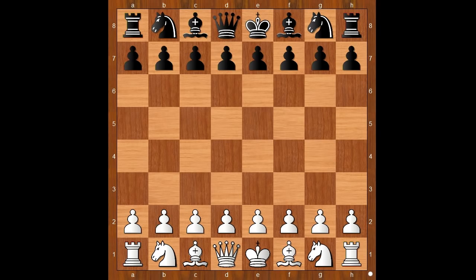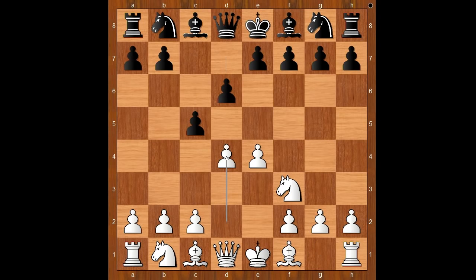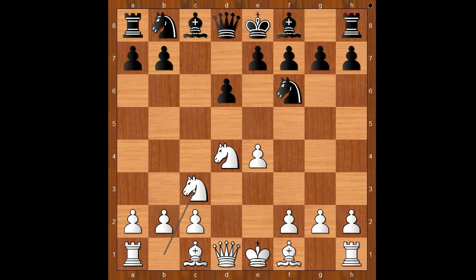Jordan Van Foreest had white pieces and he started with e4. Grandelius played c5, the Sicilian Defense. Knight to f3, d6, d4, c takes on d4, knight takes on d4, knight to f6, knight to c3, and now a6 — the Najdorf variation.